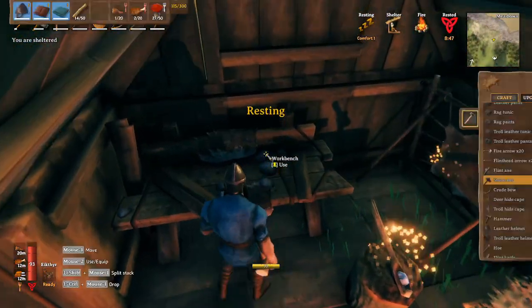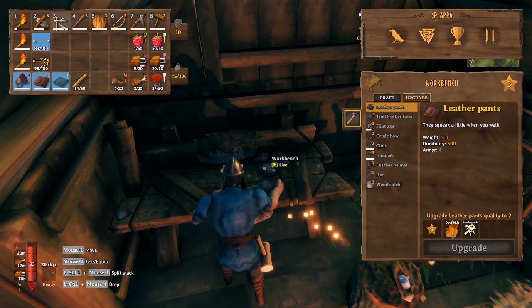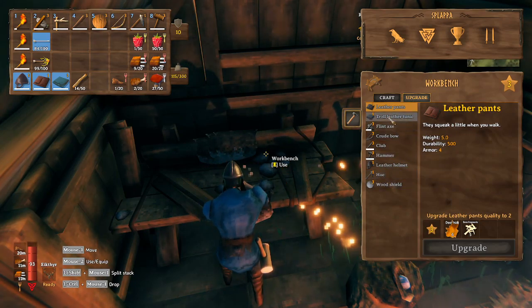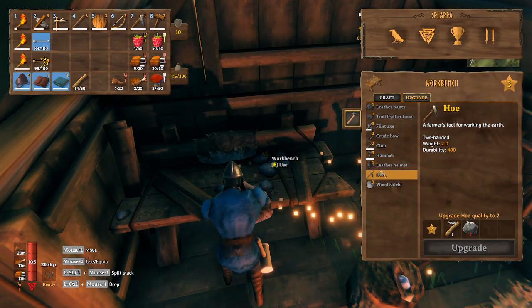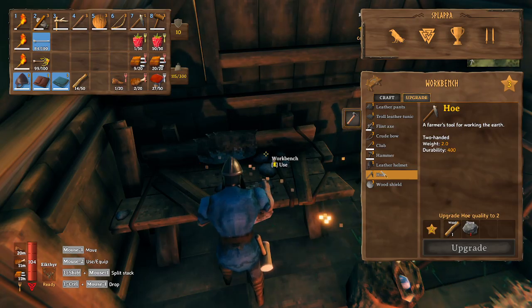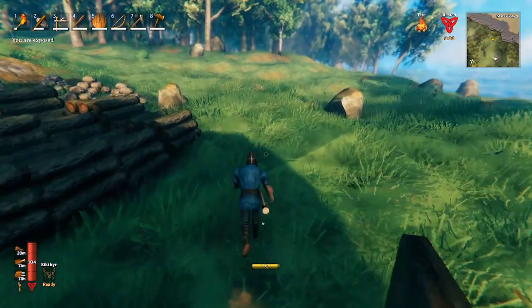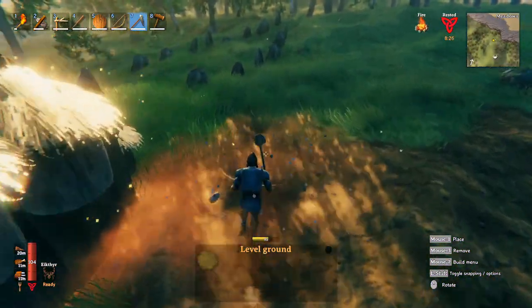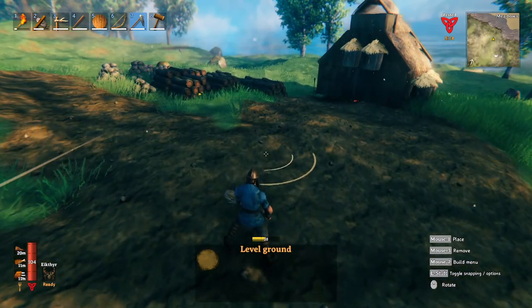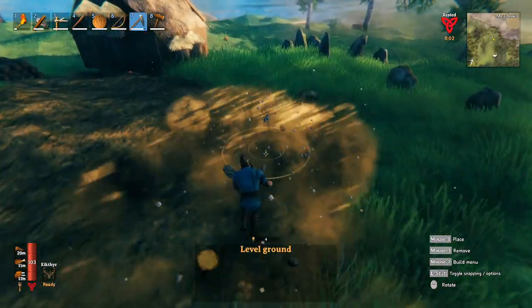I can't upgrade the antler pickaxe, but I can upgrade the hoe, and I think that just helps with durability. The hoe helps me level ground, so then when I want to, I can actually build a farm.